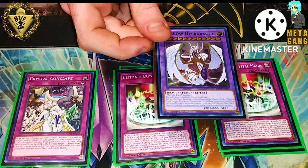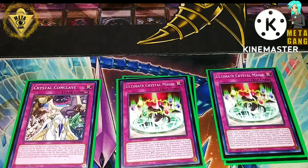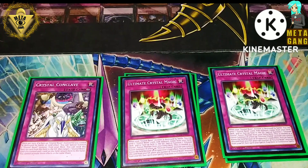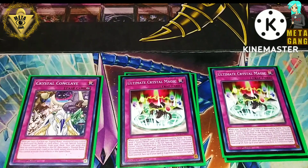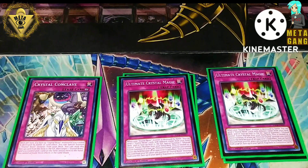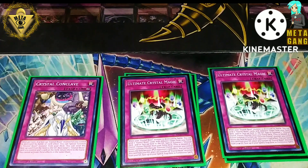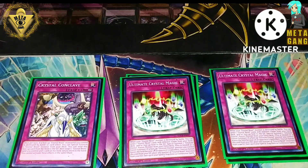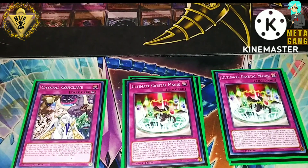I really like this at two because I want to be able to touch over Dragon War on my opponent's turn. Whenever a Crystal Beast monster is destroyed by battle, I can send seven from my deck, field, or whatever to the graveyard and then fusion summon an Ultimate Crystal. The other effect is: if a face-up Ultimate Crystal monster you control leaves the field because of an opponent's card effect, you can banish this card from your graveyard and then place any number of Crystal Beast monsters from your graveyard face-up into your spell and trap card zone.